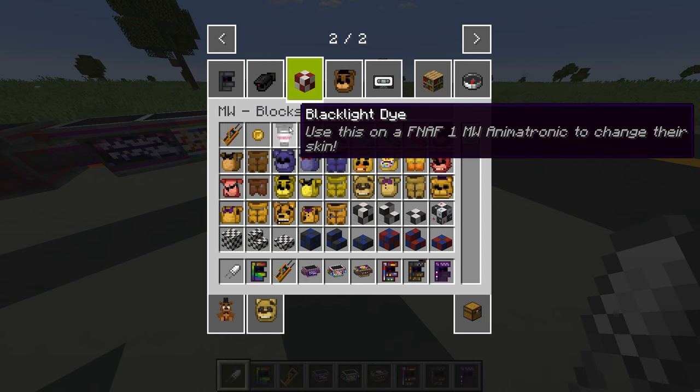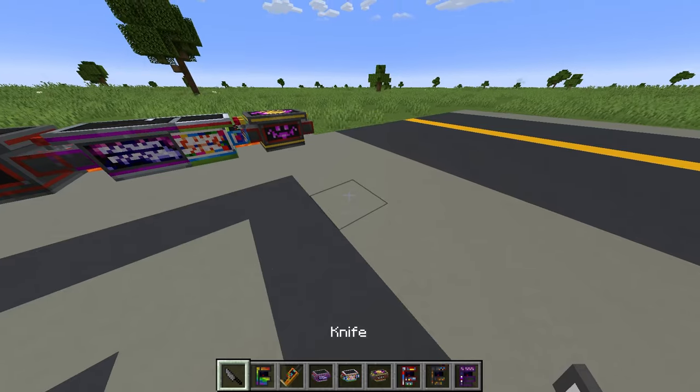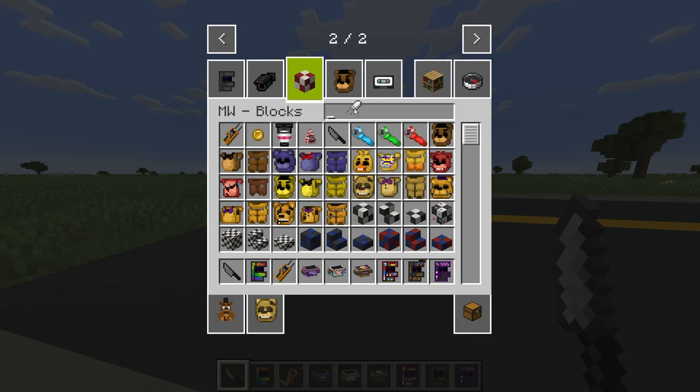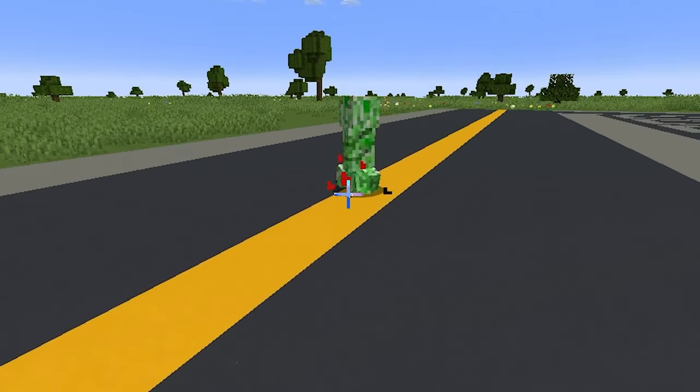Faz coins - so we can basically make FNAF stuff in here. We also got some buddy armor and we got a knife. Let me spawn something in. Let me spawn a normal mob so we can test out this knife. Here's a creeper - let me test it. Does it actually hit him? It does! It adds bleeding on it.